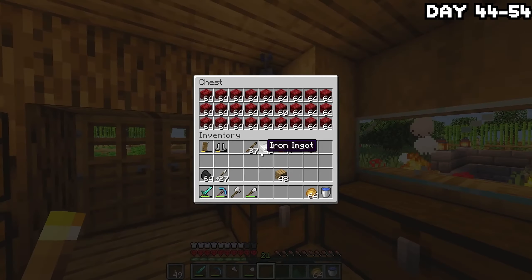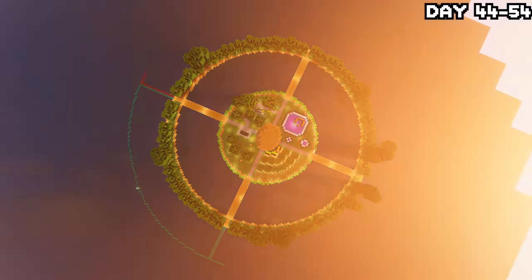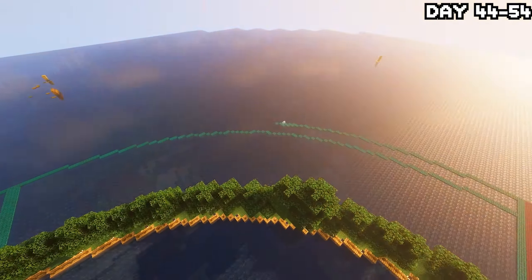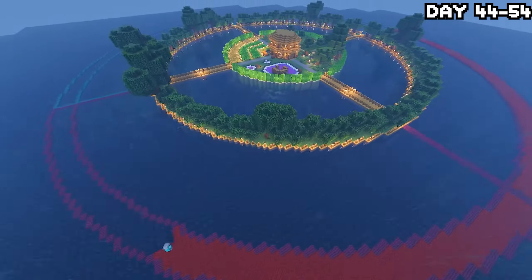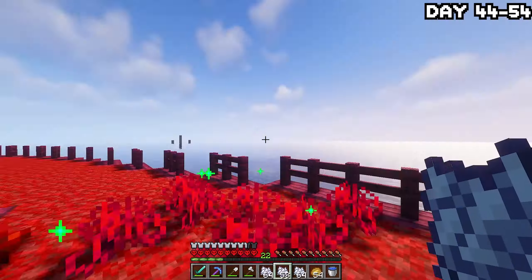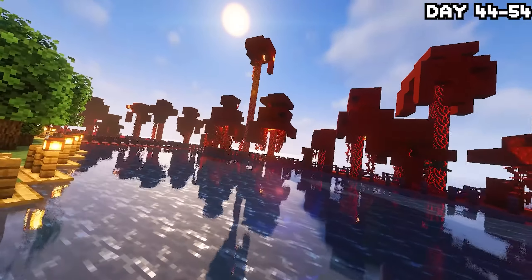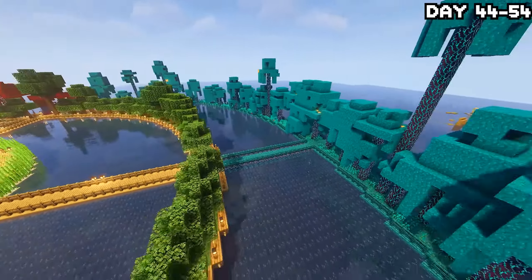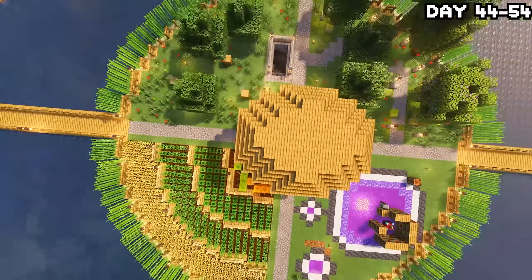Then I set out in search of a crimson biome, which wasn't that far away, and repeated the entire process again but this time with red. After collecting a lot of materials, I got to work on the outline of the circle, giving each side their respective colours. This circle was confusing as hell to build — I kept messing it up even with a reference image next to me. But eventually I placed all the wood down and started placing the warped and crimson nylium in their respective areas, then went around placing the fungi and bone mealing it all. Here's the end result — this thing looks really, really nice. I also had a shader setting turned back on at this point that made everything look really good.